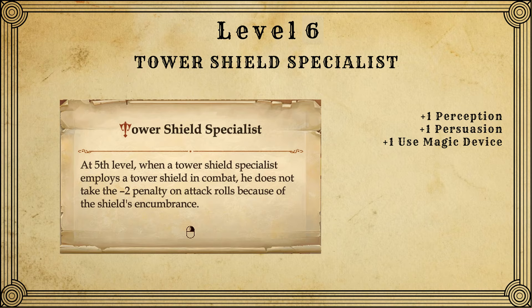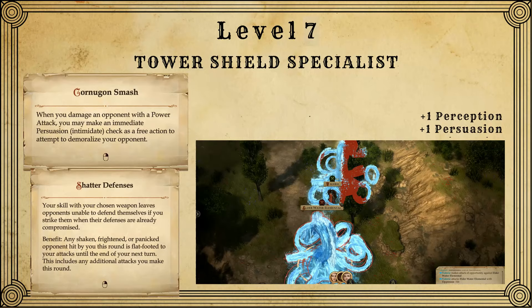We do get 3 skill points at level 6 because we're human and get an extra one every other level. I invest these into persuasion and perception, and put the third one into Use Magic Device — by far the most useful thing you could invest your extra skill point into. You could put it into athletics, but since you're wearing a tower shield and plate armor you're going to have a negative bonus to athletics checks anyway. So for the rest of this build, whenever skill points are concerned, I'm always going to put points into persuasion and perception, with my extra point going into UMD.